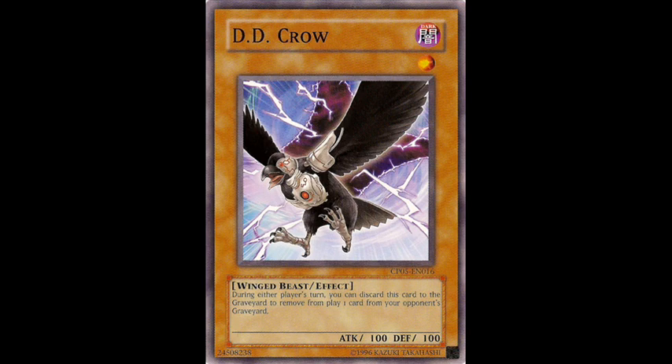I'd also like to give some recognition to the hand trap that I feel like is completely forgot about, and that's D.D. Crow. D.D. Crow is much better against Dark World than Baylor or Maxi.